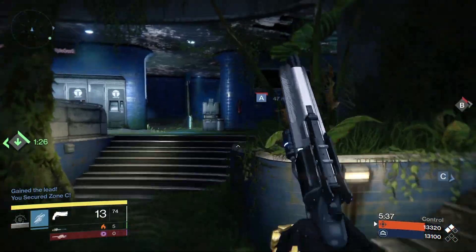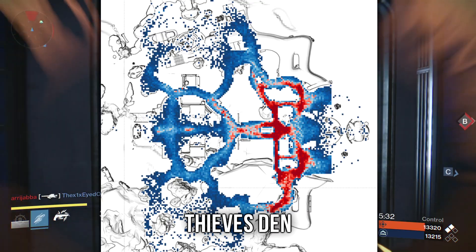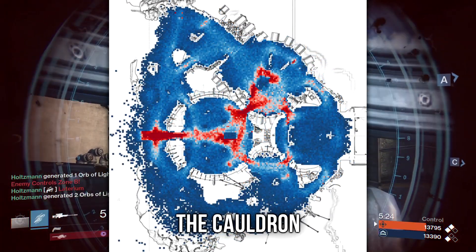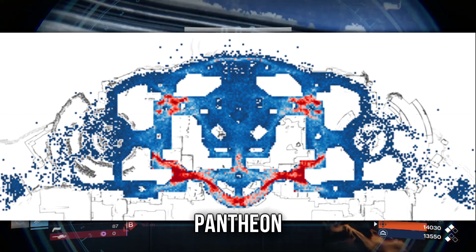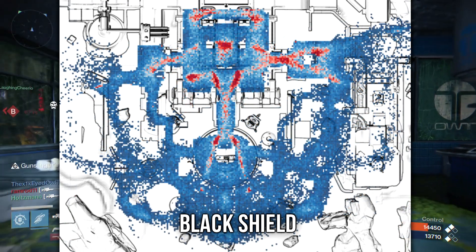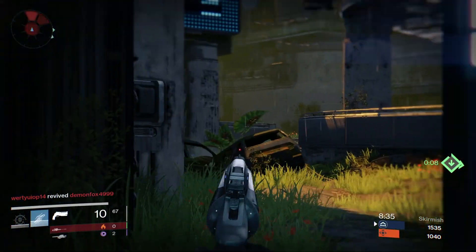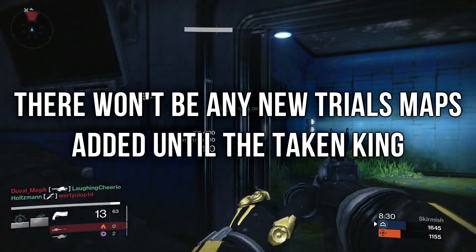Next up, they went ahead and spoiled the Trials map — or maps — for this weekend. The answer is that all of the maps you've currently played for Trials of Osiris will be available. Derek Carroll had this to say: 'Each week we select a single map to be the combat arena for the entire weekend's Trials of Osiris. This week only, we are setting the Trials of Osiris playlist to random, just like the elimination playlist, but on the six Trials maps where you've made your weekend homes.' I'm definitely excited to try this out. I've been wanting them to vary up the maps a bit more, but I guess this is a good way to try it out.